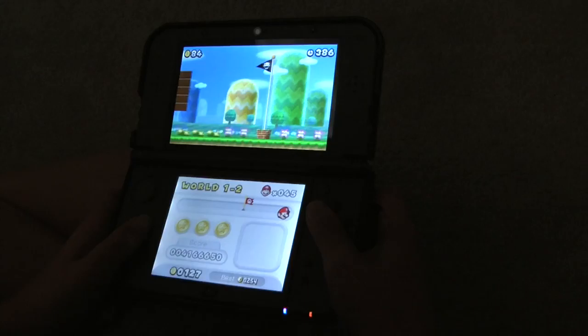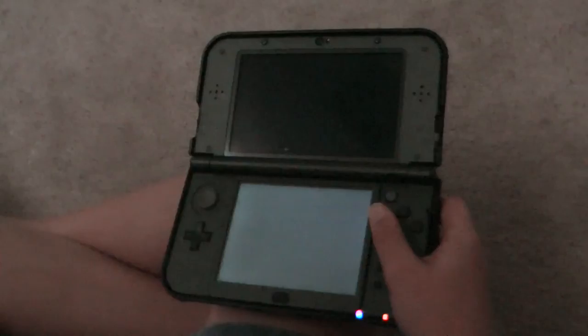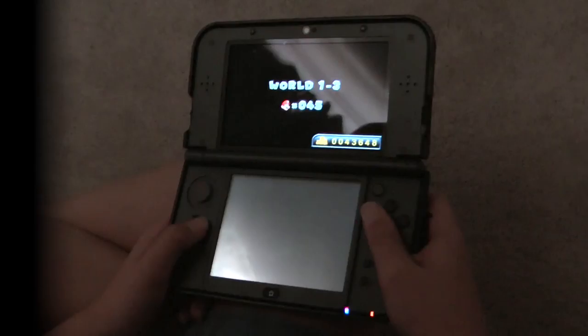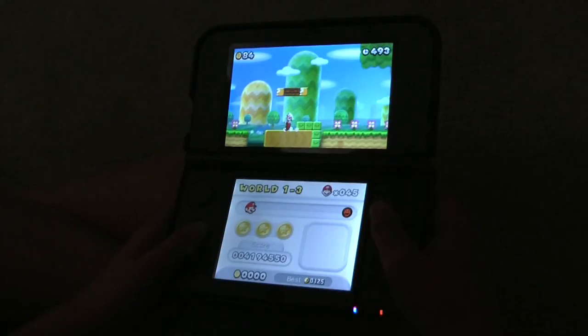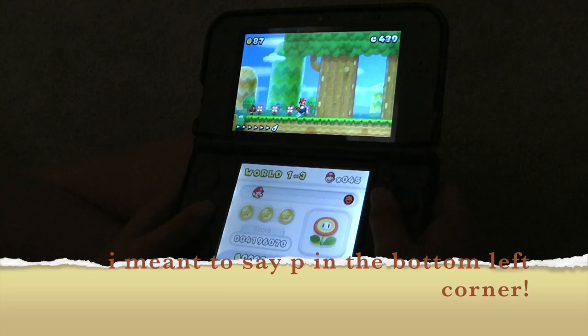There they go. Same score as last time — not the one up there, not the very top. I've got a Tanooki leaf. I can fly, but you need to wait till the power in the bottom left corner.